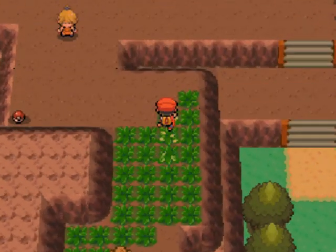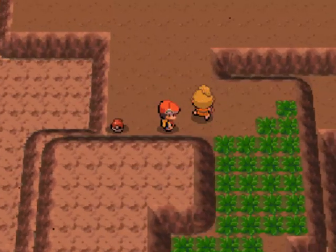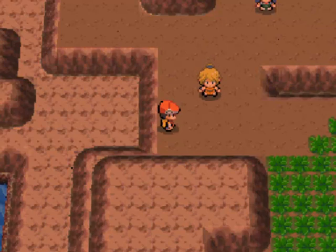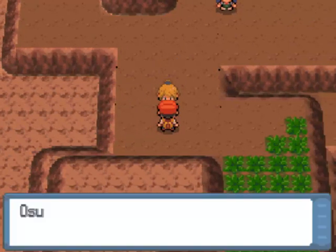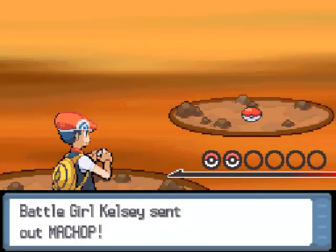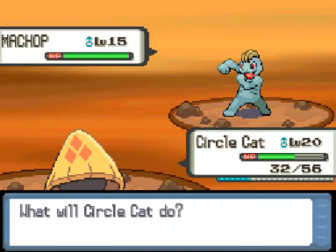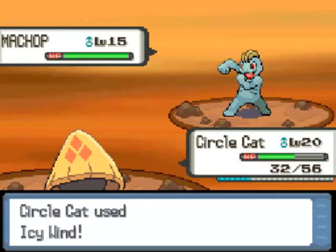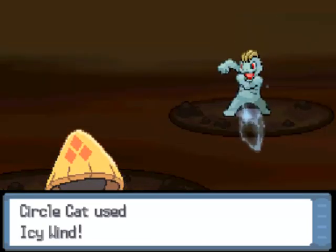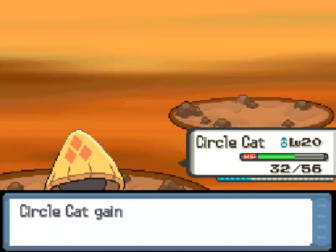Let's get this item first since she refuses to look at us, and then battle her. It's a Battle Girl. 'Osu! I'm not trained to hold back.' She only has one Pokemon — a Machop. Hopefully it doesn't have Karate Chop. We can't take it out in one hit, but thankfully it just uses Foresight. Then Icy Wind takes it out. And she concedes.